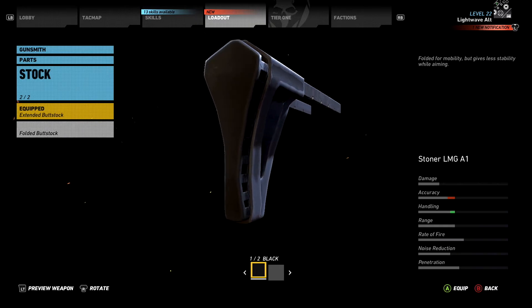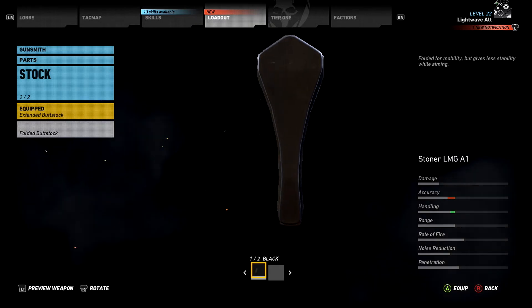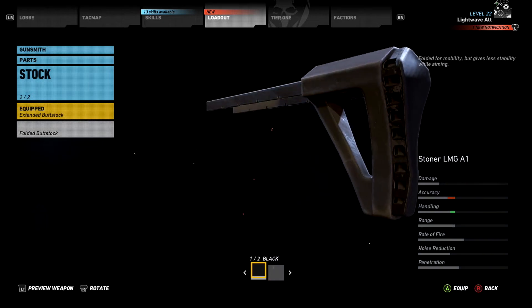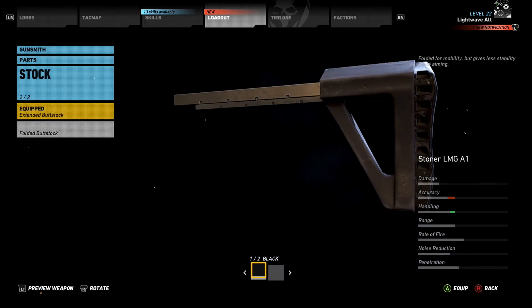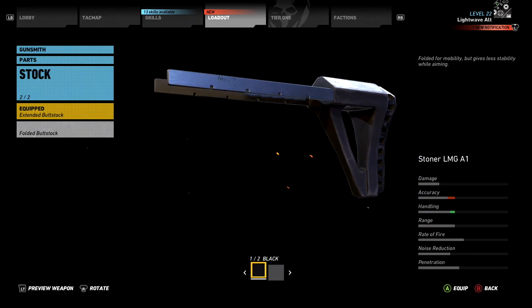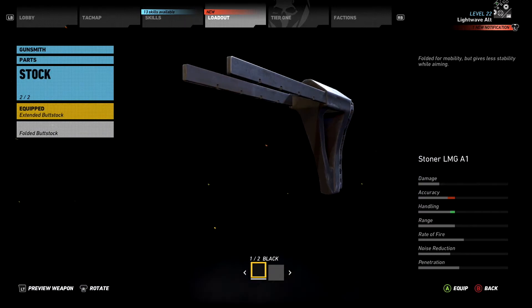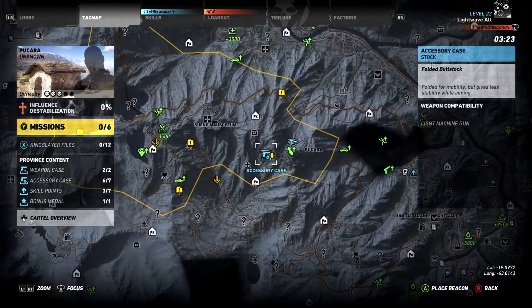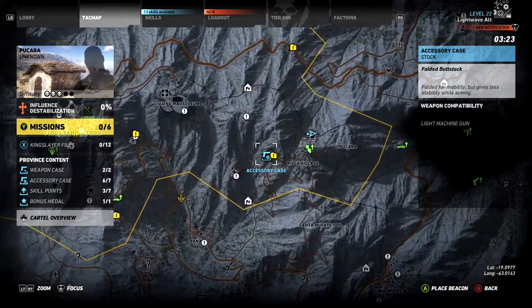The folded buttstock is described in the game as folded for mobility but gives less stability while aiming. After being bugged and totally unavailable for a long time in the game, this has finally been patched as of Title Update 5, so you can now finally find this accessory in eastern Bukhara province at a small cartel outpost near Pilker Village.